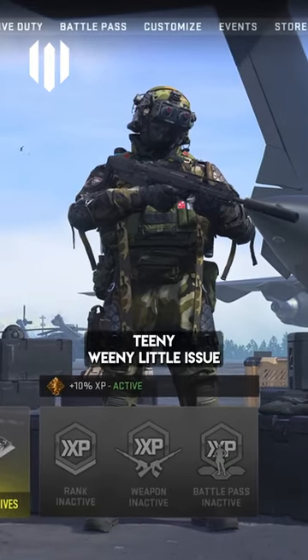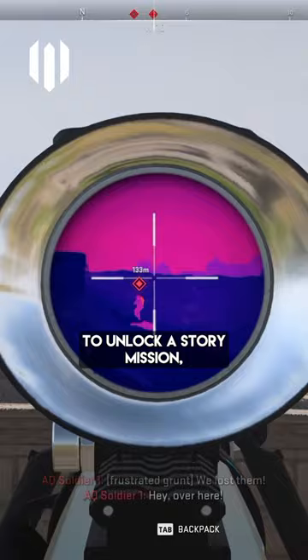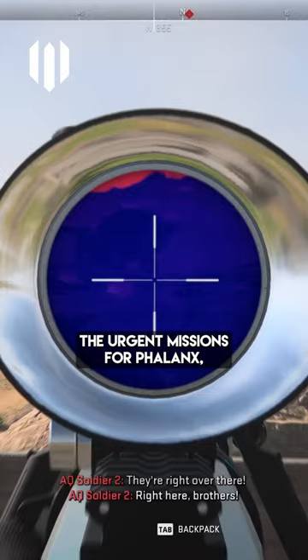DMZ has a teeny weeny little issue at the moment that kind of just completely breaks the progression. The new Phalanx faction doesn't reward you with enough reputation to unlock a story mission, which means you have to use the new urgent missions to gain that little bit of extra rep. Sounds pretty easy. However, to do that, you first have to unlock the urgent missions for Phalanx.